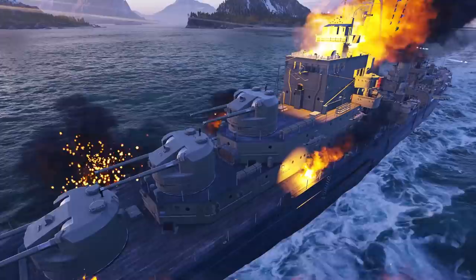When the fates seem as though they may be conspiring against Dido, she can retreat from focused enemy fire under the cover of smoke. By the way, when playing Dido, you should be aware of enemy-focused fire above everything else.